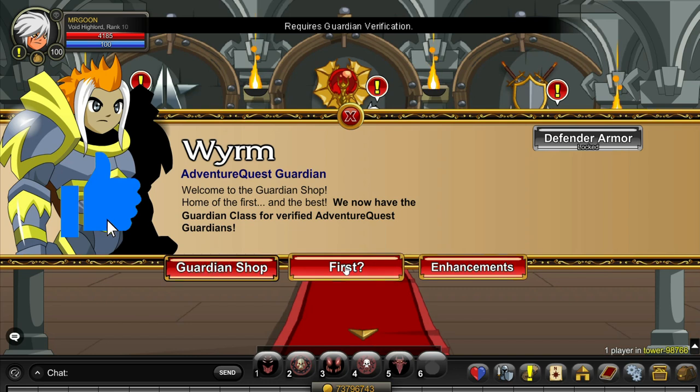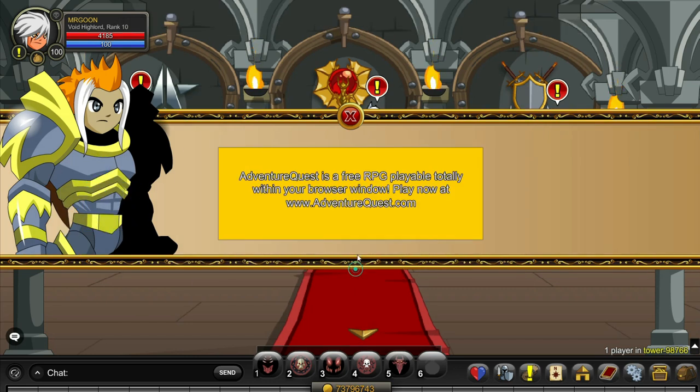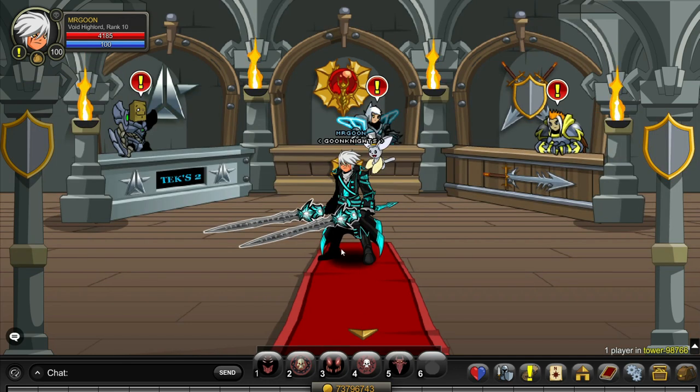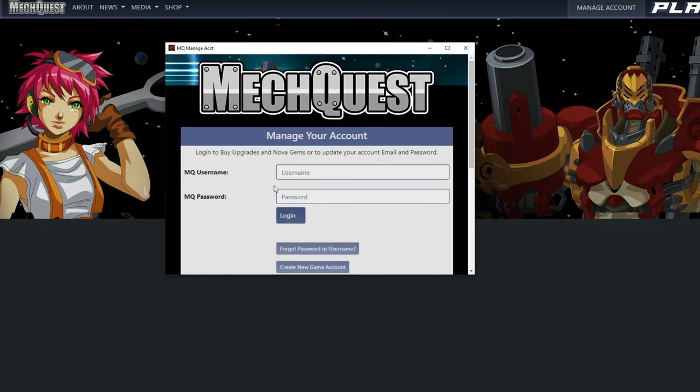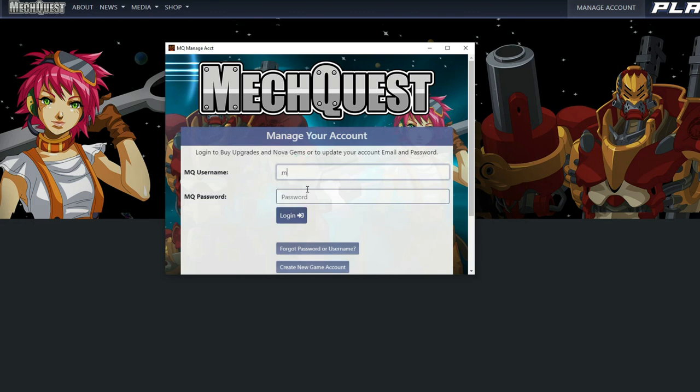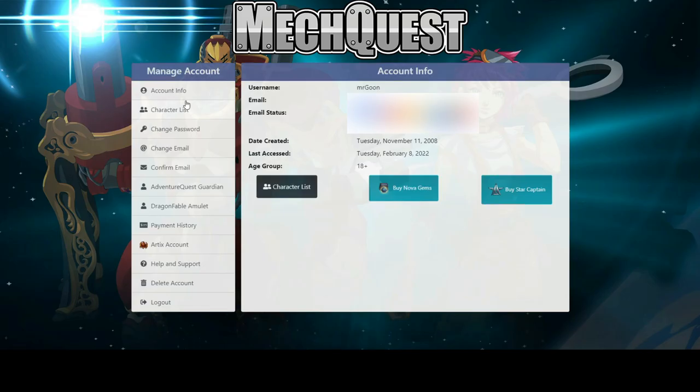So for the Dragon Lord, Guardian, and of course Star Captain classes amongst the others that actually come in the shops, we're quickly going to run through that. First of all, you're going to want to head along to — in this case I was doing it for the Star Captain — MechQuest, and you want to go and sign in to your account manager. Obviously for MechQuest, Dragon Fable, whichever one you fancy, and then you can see you can buy a Star Captain, and that is what we're going to be doing.